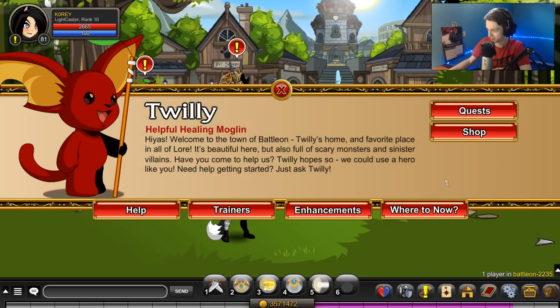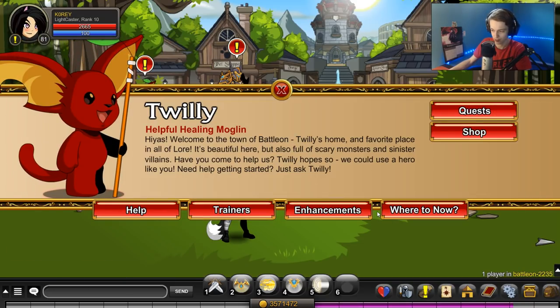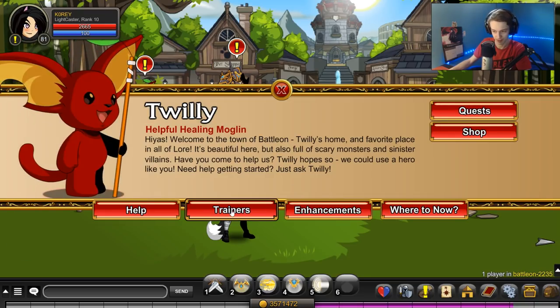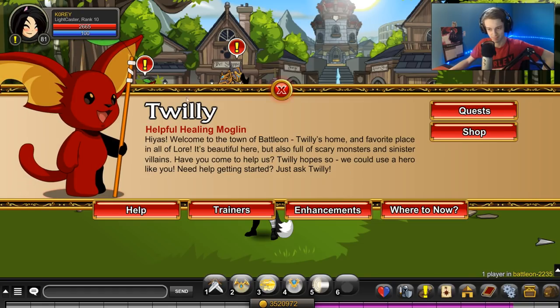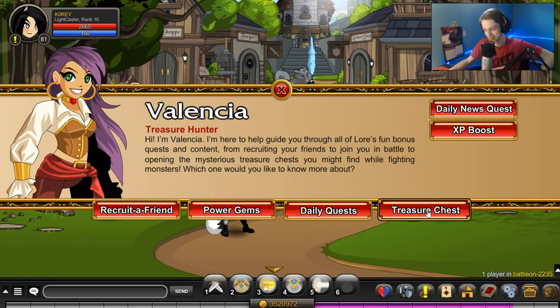So I think this is the first chest opening with the new Twilly art. Wait — did they change this menu to Quest? Where are the enhancements? They're not in Shop... Okay, so under Trainers — Help — yeah, there are treasure chests. Since Twilly got new art, he's too good for treasure chests; he doesn't have them anymore — he gave them to someone else. So we go here, Tell Me More.